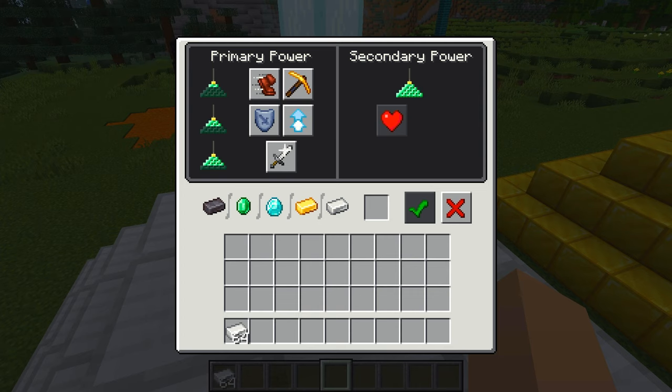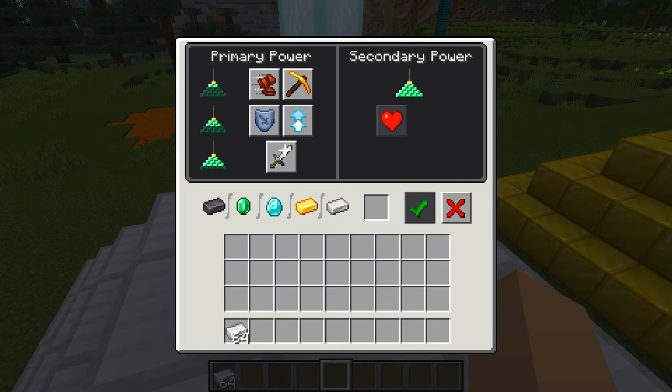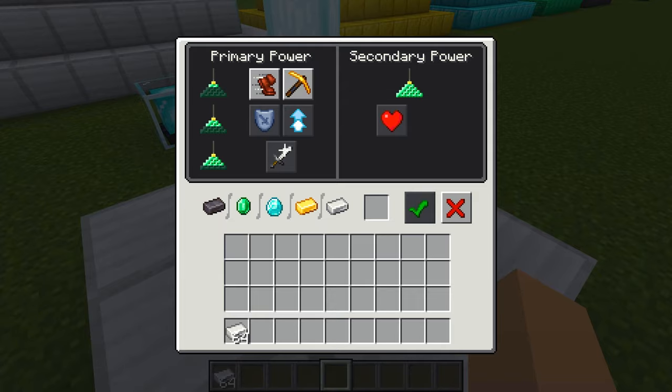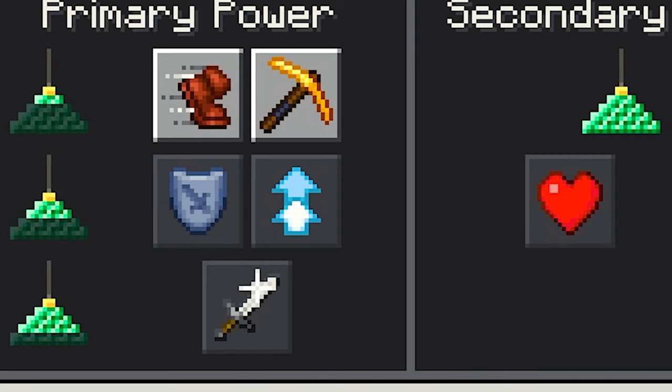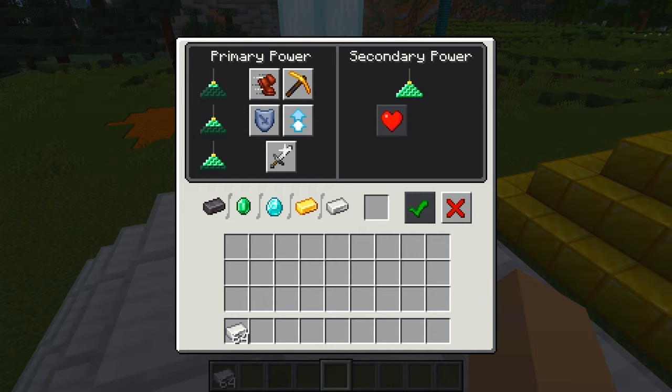I want to explain this interface because it can be very confusing if you aren't familiar with it — it actually took me a while to get it, to be honest. See how you have these green pyramids in each row? As you'd guess, they correlate to how high your pyramid is. Remember, up to four blocks high. If your pyramid is only one block high, for example, the pyramid would look like this, and your interface will look like this — everything is grayed out except for the icons next to the one-block-high pyramid. Makes sense? So the higher the pyramid, the more of these options you'll have available.